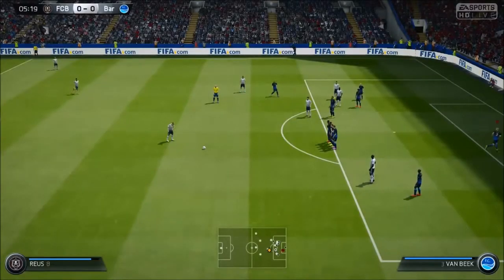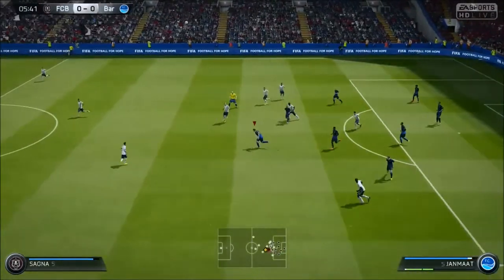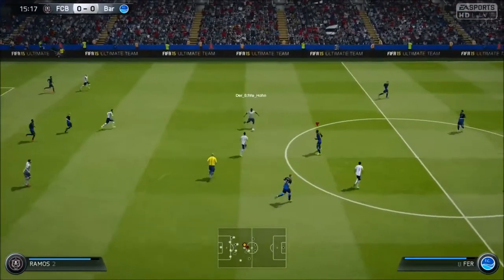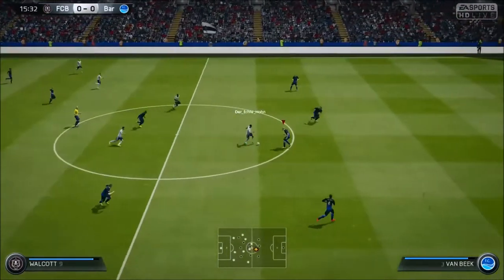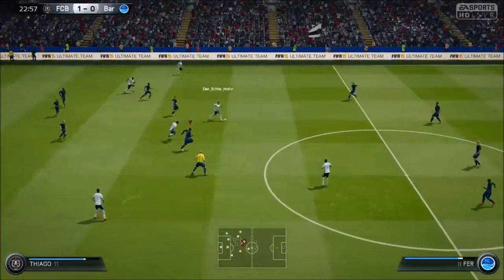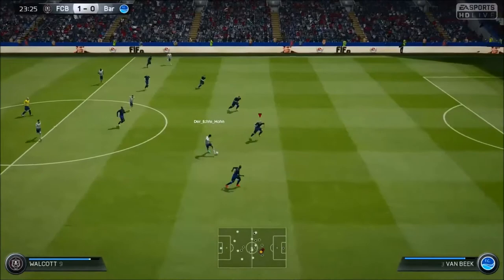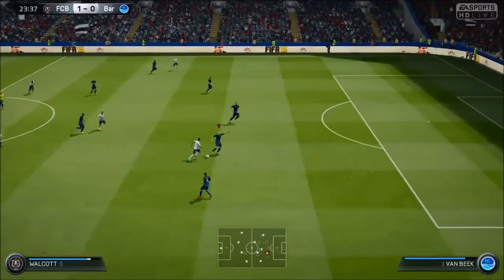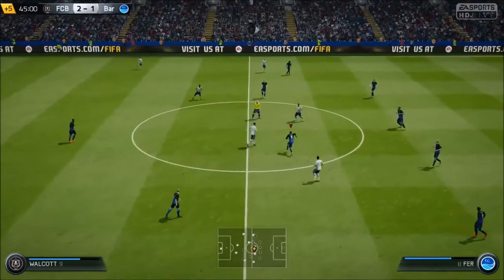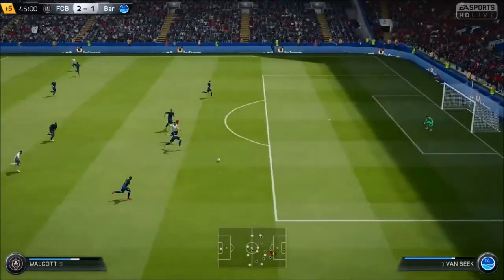So on to the clips now. You will see starting off a really good header — look at the distance on that, it's pretty much up to the halfway line. Extremely good in the air from corners, free kicks, anything like that. He'll be able to clear the ball away, and very good tackling as well. You'll see loads of tackles throughout the clips — very good standing and sliding tackle. And this is Walcott here, he just manages to push him right off the ball. Very very good strength.